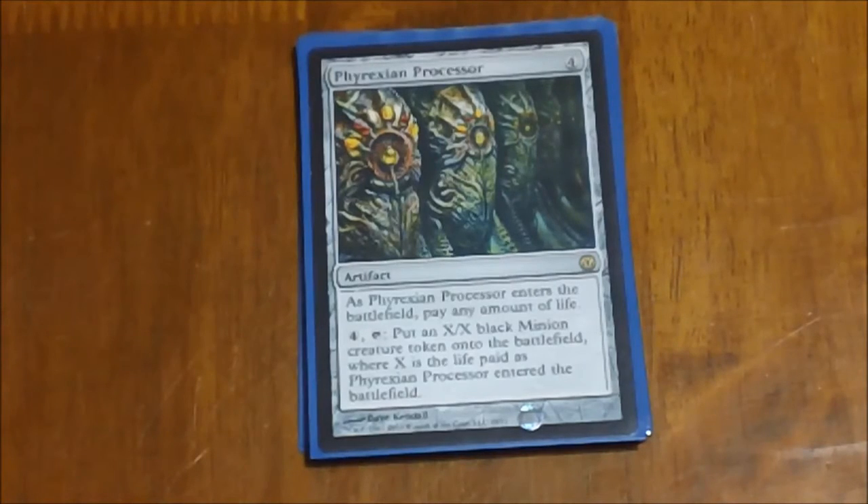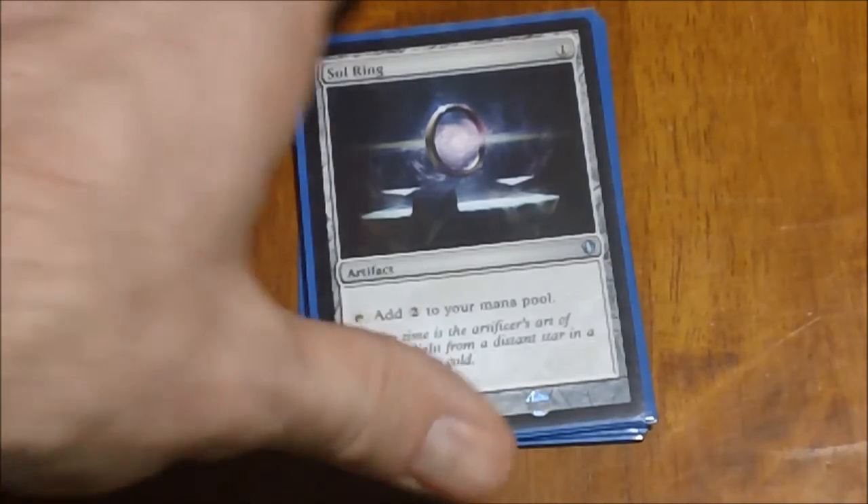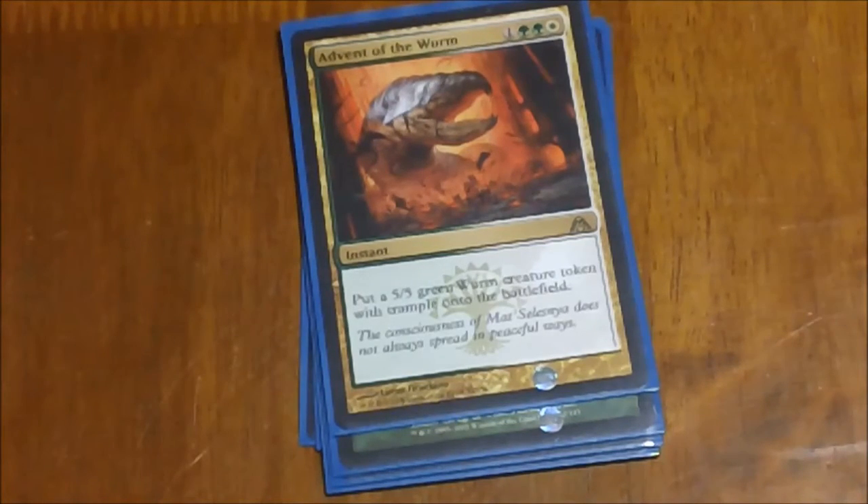Next we have Sol Ring — another staple in Commander. One mana to drop an artifact that taps for two mana, can't go wrong with it. Next we have Advent of the Wurm — kind of iffy, I may cut it or not. Four mana for a 5/5 trampler isn't that bad, it is a token creature, and it's instant speed, which is really nice because it lets you play it when people aren't expecting it. With our token doublers you can actually get multiple ones of them — can be a surprise to someone who attacks you when they think you're open and suddenly you have a bunch of 5/5 blockers.